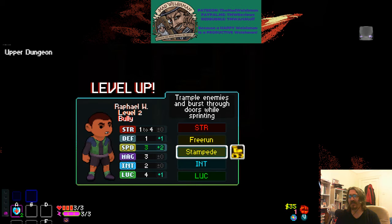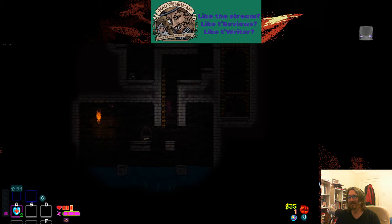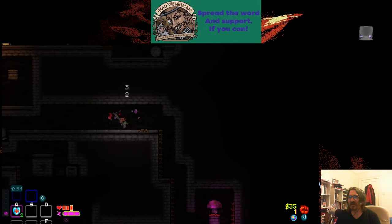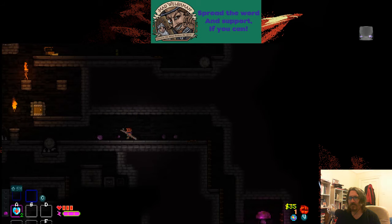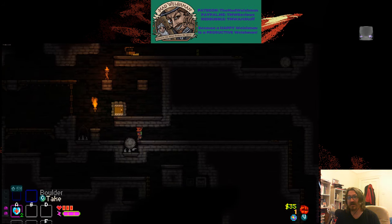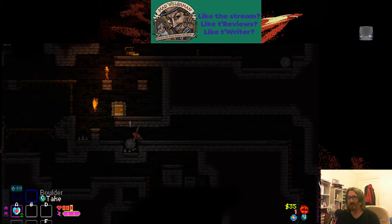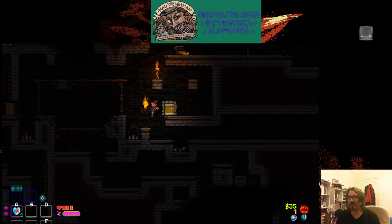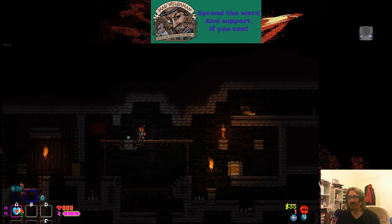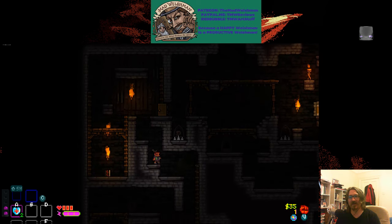Let's try leveling up our speed this time. It is indeed double-double-tapped dash. We can run up walls, and as noted, we auto-evade traps when we're running — but only when we're running.